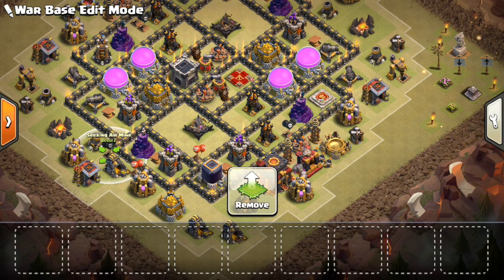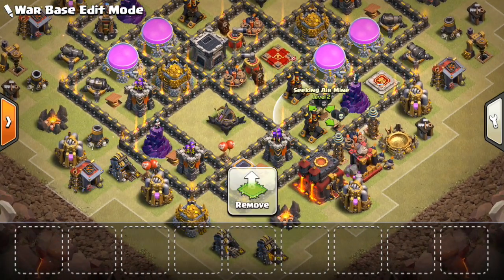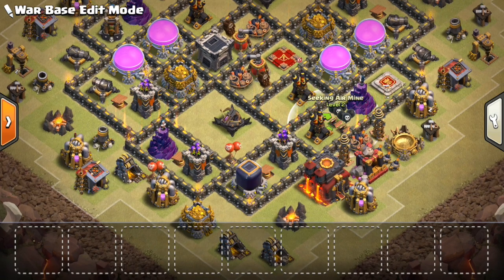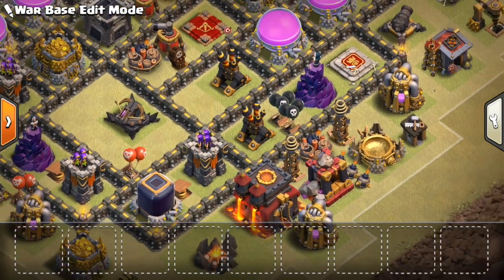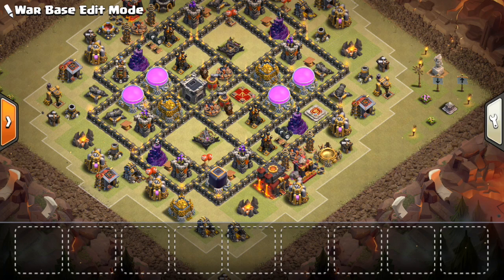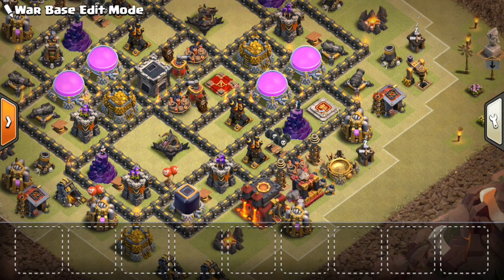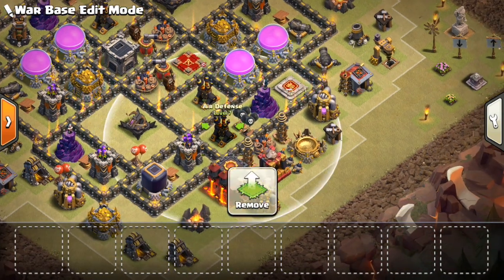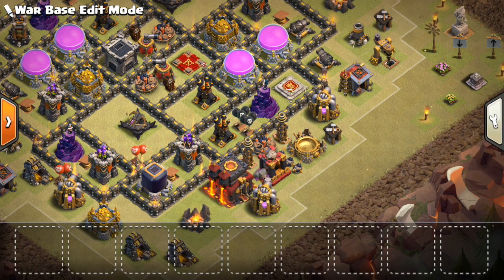Now on this base, the seeking air mines are stacked together — not quite as effective, but that's just kind of how the base was built. So you can get two healers if you're lucky, but oftentimes you'll just get one as they come around. Make sure your sweepers don't push the healers too far away. You want them getting up close to that wall where the air defense can start taking them out, and they'll hit the seeking air mines. Because once the healers go down, it's much easier to kill the witches.